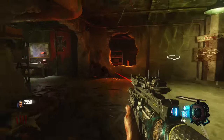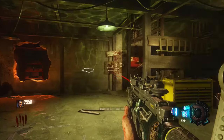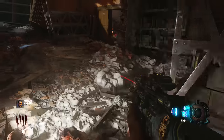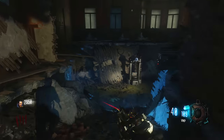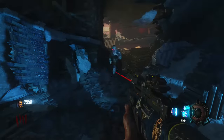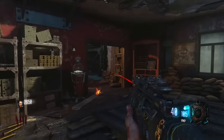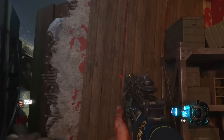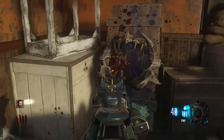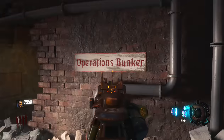For the second part, you're going to find yourself back in the operations bunker. Head up the stairs marked Armory. Once you're up the stairs there are three possible locations. Head down right next to the WonderFizz machine and you may find it right on this wall. If it's not there, start heading up and you're going to pass the Gobble Gum machine — right on the wall here on a piece of wood you could possibly find it. If it's not there and it's not in the first spot, head up this last flight of stairs — it's guaranteed to be on the side of this crate. That is part number two, all three locations.